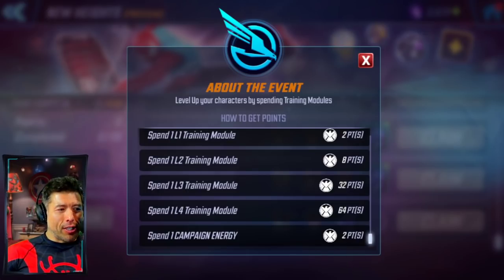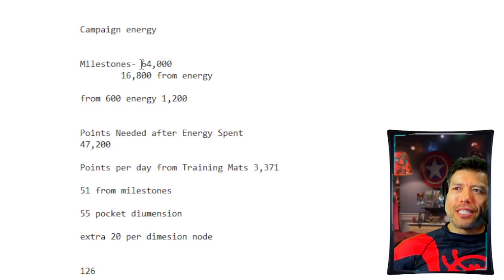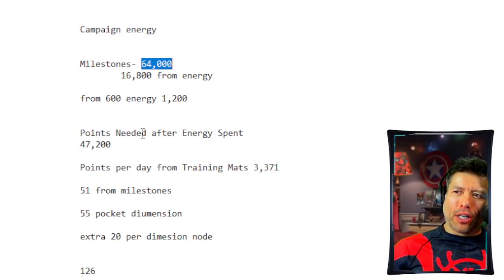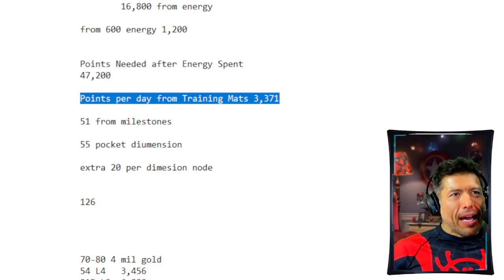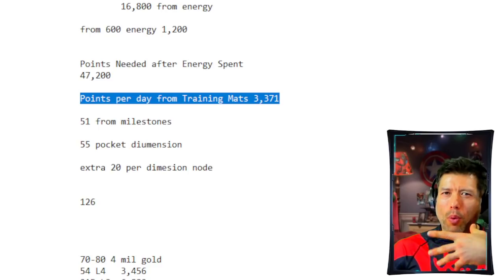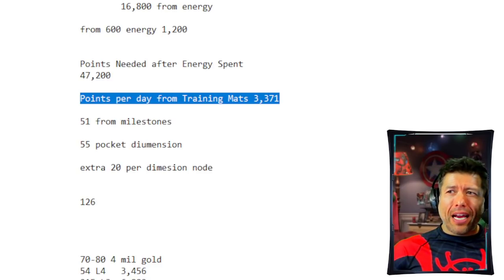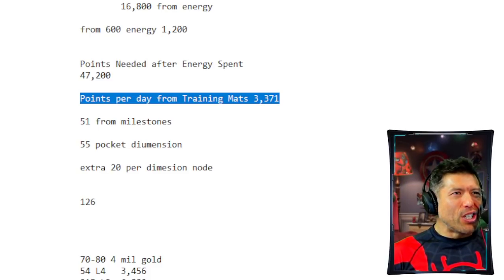Shoutout to Rafa and Valley Club for correcting some initial miscalculations. 64,000 points needed from milestones. Getting 600 energy gives you 1,200 points per day — that's 16,800 points from energy through the life of this 14-day event. That means 47,200 points is the amount you have to get after that initial energy, which means about 3,371 points per day that you'll need from training mats. It doesn't seem that tough. Even if you didn't hoard, you could still do this event without any extra training mats and gold lying around.